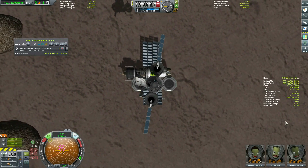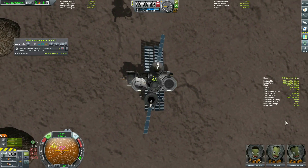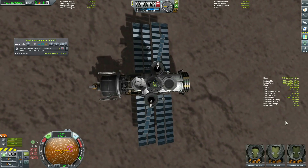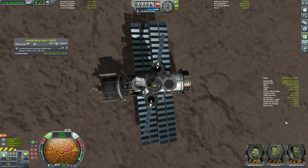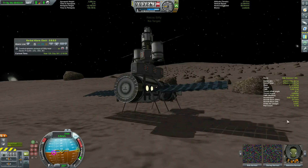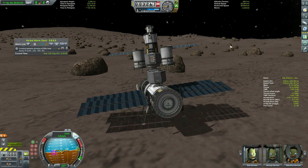The final step is to get the living quarters docked to the base, and as we all know landing on Ghillie is more like docking than landing, so this is really no problem. I think the magnets actually pulled the base off the ground here, but we eventually get docked and complete yet another contract.